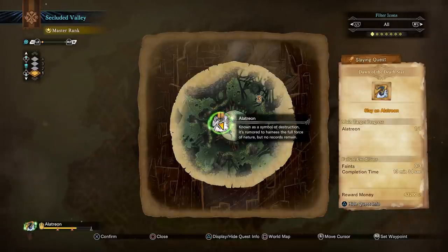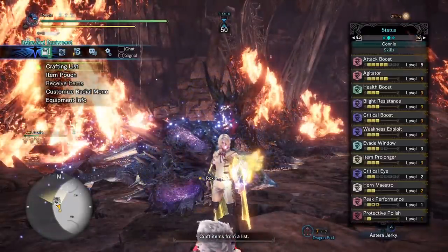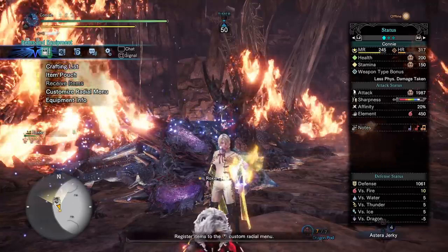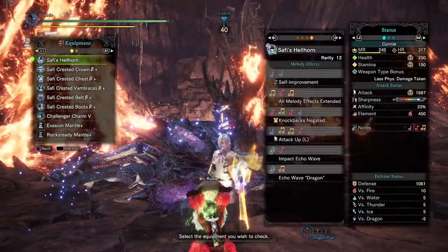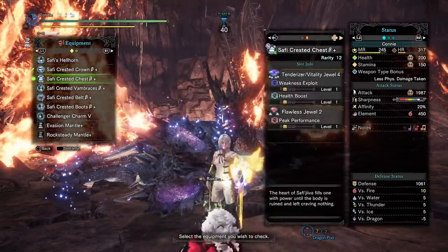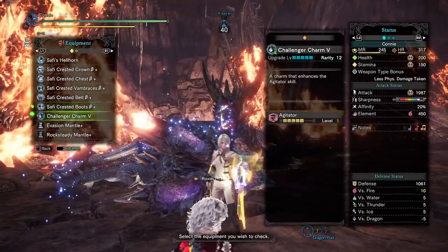13 and a half minutes is not my proudest time, but it's not particularly bad either — and for Hunting Horn, a weapon I don't play very much, it's pretty decent. You can see the set I'm running here: the Safi weapon and all the armor. I'll talk about these skills in just a second once I've finished going through all of my stuff.